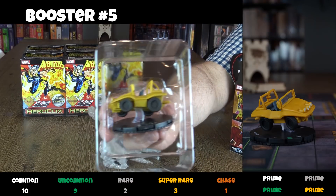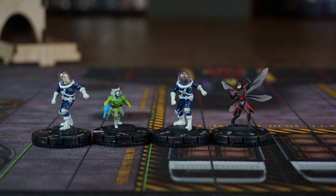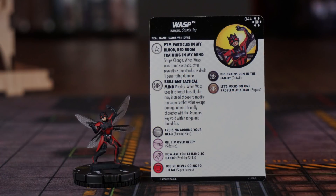In the fifth booster, we get the Dune Buggy along with Rocket, a Shield agent, Nick Fury, and super rare Wasp. Wow, that is three super rares and a chase in five boosters up to now.